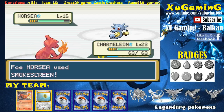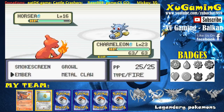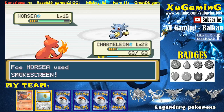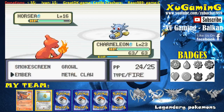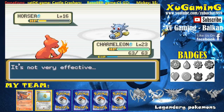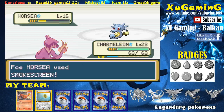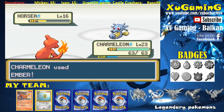He used Smokescreen — now my accuracy fell. Can I even hit him? There we go, Ember. It's not very effective but it's doing more damage than Metal Claw. He keeps using Smokescreen. It's more effective than Metal Claw though. I'm missing everything. He uses Bubble — super effective but not doing too much damage. Come on, use Ember! Why did I miss? We finally defeated him.